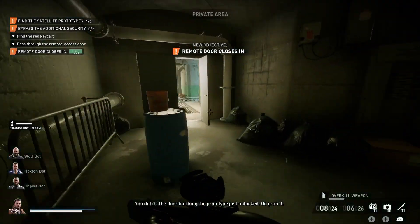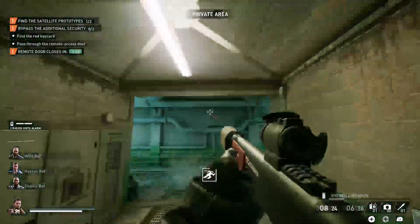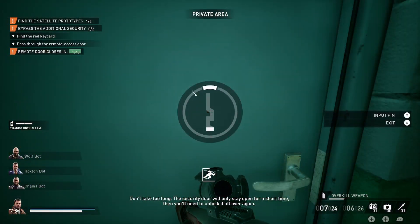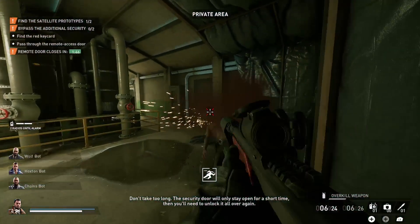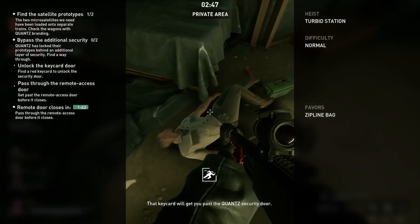You did it. The door blocking the prototype just unlocked — go grab it. Don't take too long; the security door will only stay open for a short time, then you'll need to unlock it all over again. That keycard will get you past the Quan's security door.